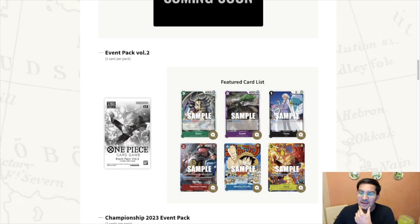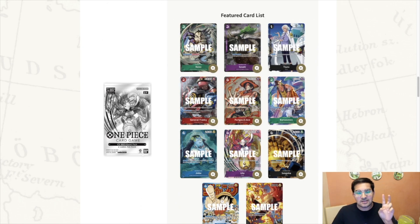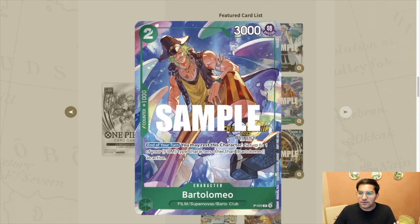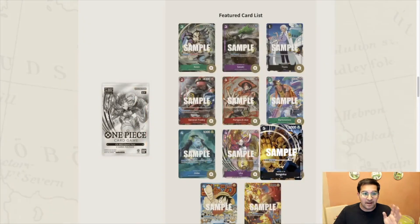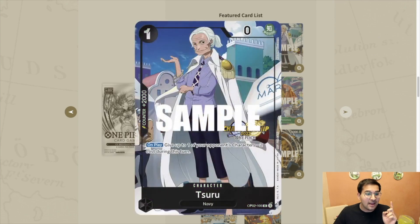Let's talk about the event pack - volume two is standard, but the championship event pack gives you two cards per pack. This is a combination of the two event packs available this year, but every single card is full art, and this does actually matter for a few cards. You'll notice they have a Championship 2023 stamp instead of the previous no stamping. Most of these cards look exactly the same - the Bartolomeo, the Jimbe, the Uta - it's all the same.